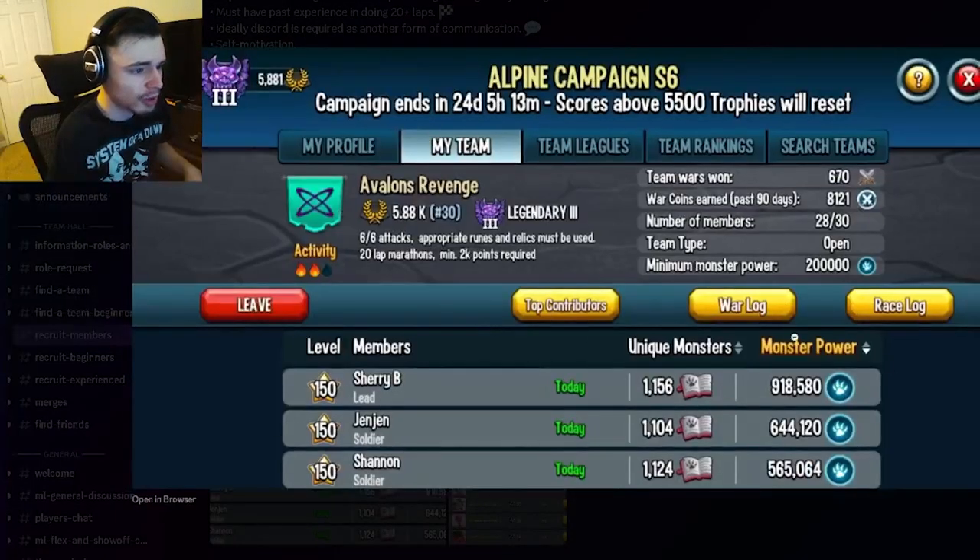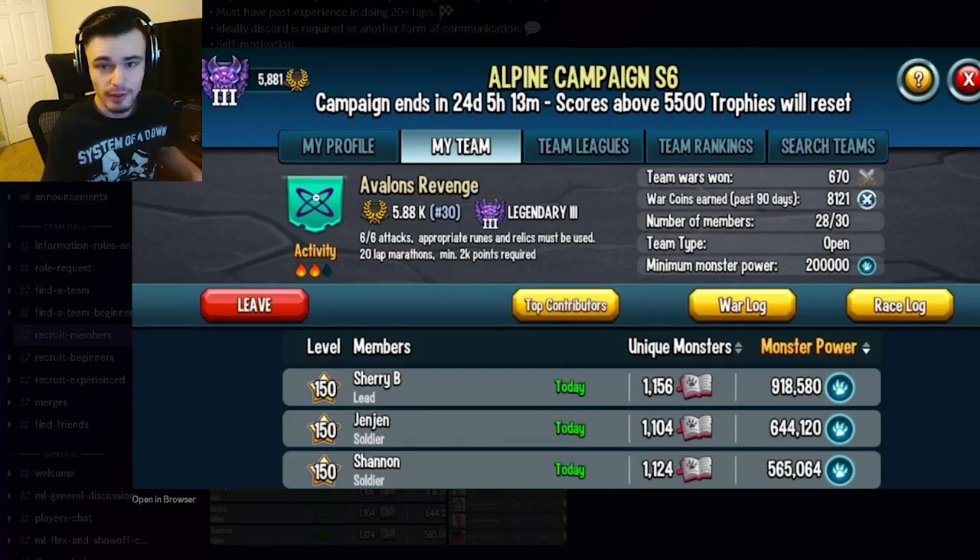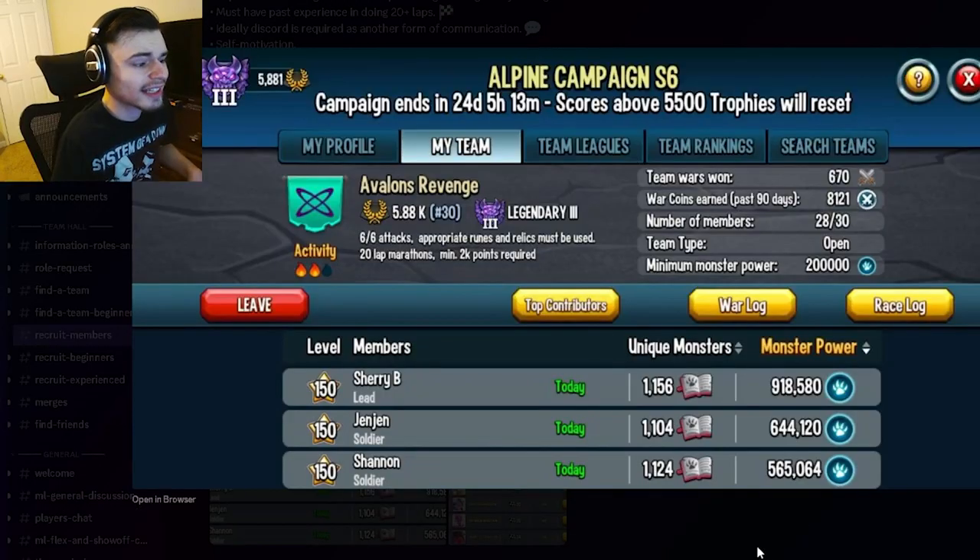You can also see the team log right here, which shows more rules inside their description, and you can see the activity. Keep in mind that activity can only go up to two — it cannot go up to three. It is bugged, so just keep that in mind.